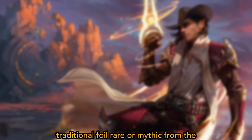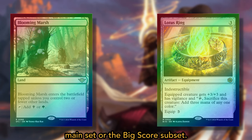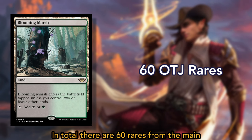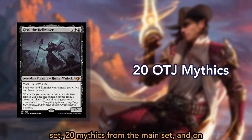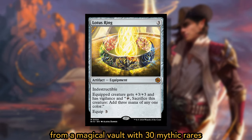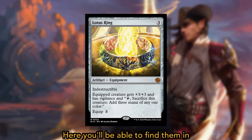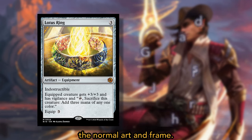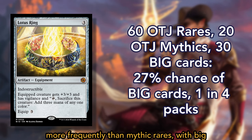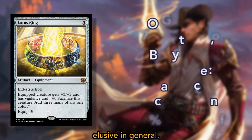In the sixth slot, you'll find 1 traditional foil rare or mythic from the main set or the Big Score subset. In total, there are 60 rares from the main set, 20 mythics from the main set, and on top of that, the Big Score consists of cards from a magical vault, with 30 mythic rares included in this slot. Here you'll be able to find them in the normal art and frame. The odds are that rares appear more frequently than mythic rares, with Big Score mythic rares being particularly elusive.